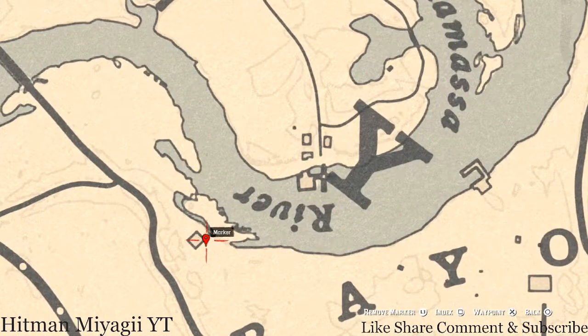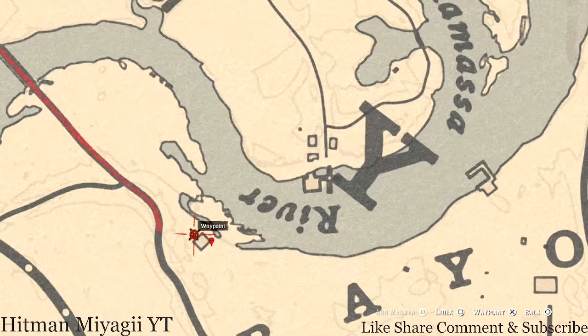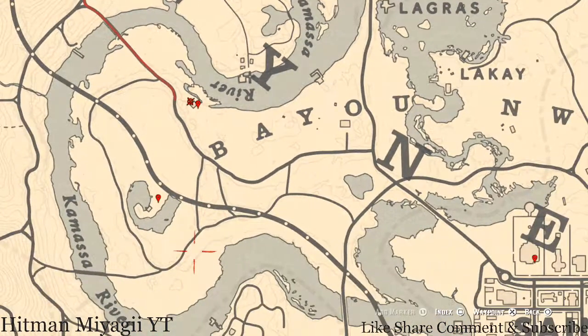Right here at this location there's a moonshine shack. On the side of this moonshine shack there's a dig spot — you just need your shovel for this — and that dig spot is for an arrowhead; I can't tell you which one but it's an arrowhead. On a couple of crates on the other side of the shack you'll get an Eight of Wands tarot card.